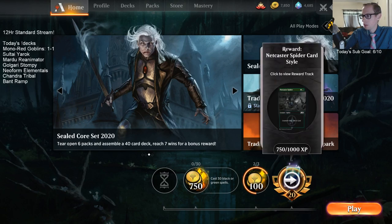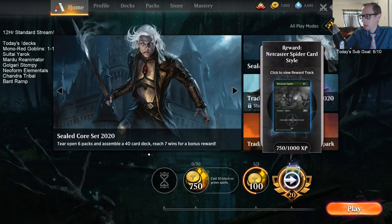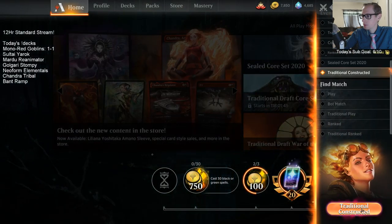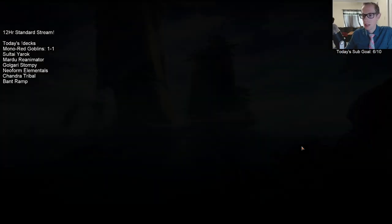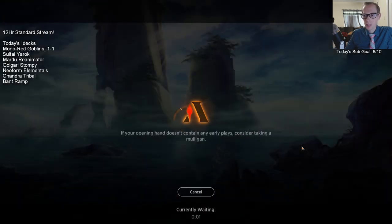We're 1-1 now. I want to add a 24th land. I want to keep the goblin count as high as possible for Ringleader — I just want goblins and lands. But I do want that 24th land.